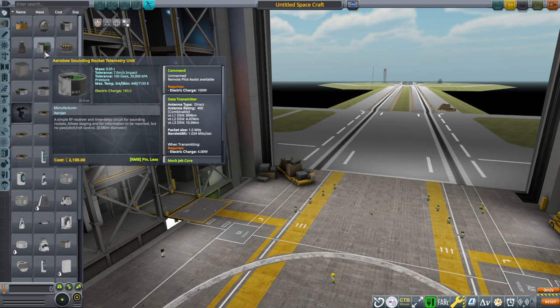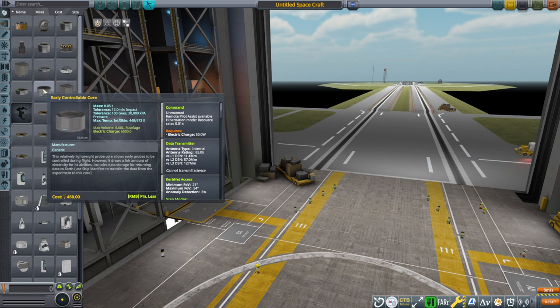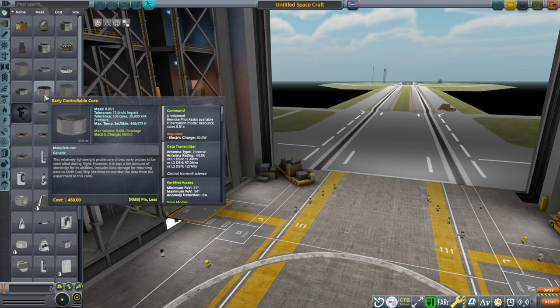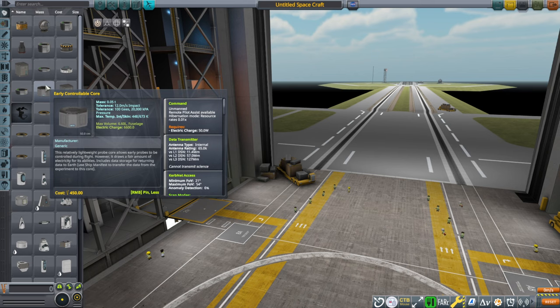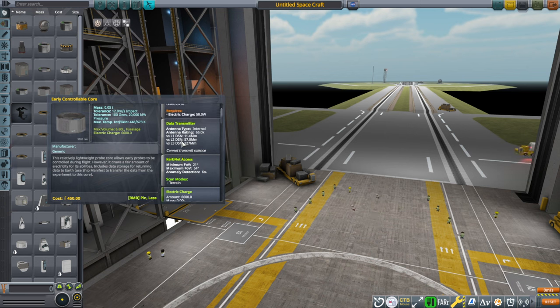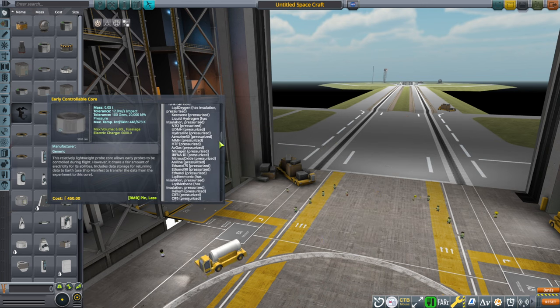You have to balance out the mass of the unit versus the mass of the solar panels required to power it, and if you're in career mode, cost is another factor. My favorite in general is the early controllable core — not only does it have lower resource consumption for command, but it also has a hibernation mode that reduces its resource consumption to one percent, and the antenna rating is much better than for the sounding rocket telemetry unit. It's 50 kilograms, but it's a good start.